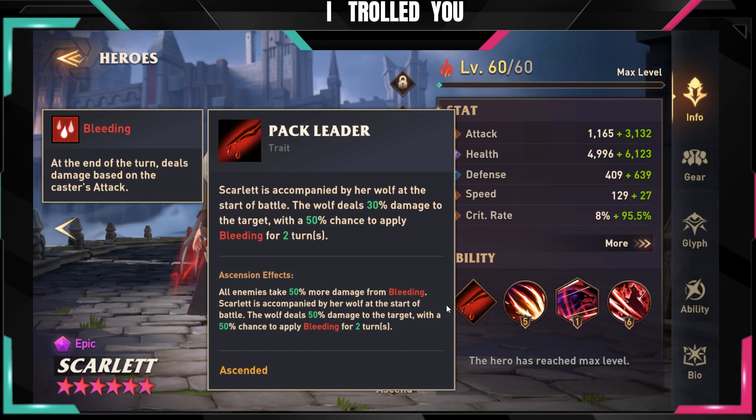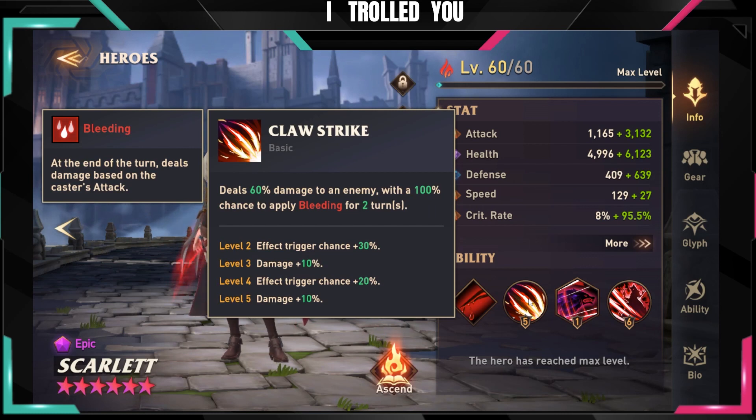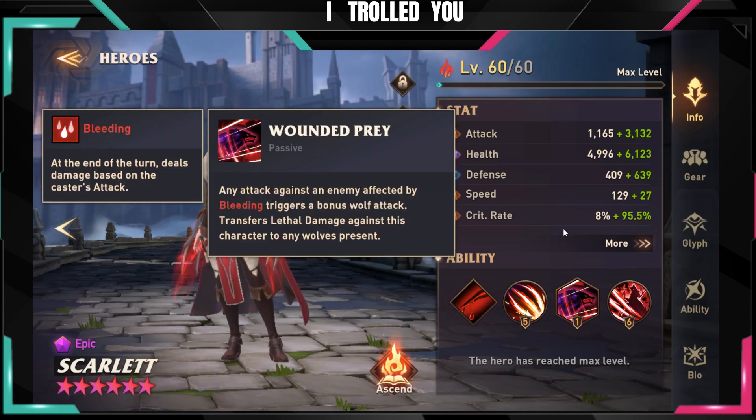She starts the battle with the wolf, and whenever she attacks she will also apply bleeds with her S1. Her passive is what makes her so amazing: whenever someone attacks any target that has a bleed on them, the wolf makes a joint attack on that target with a 50% chance to also apply a bleed. That's why Jacob and Hector are amazing combined with her — they attack a lot of times, and every single time they attack the target, the wolf also attacks and potentially adds a bleed.